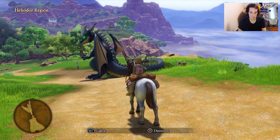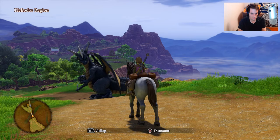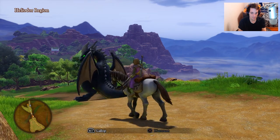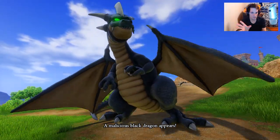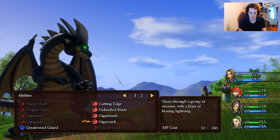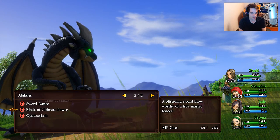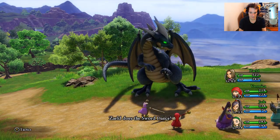All these enemies are malicious now — you see his eyes are green? This is an upgrade from the vicious enemies in Act 2. Our characters are still low level except for the main hero, so I don't want to do too much grinding right now. My main concern really is finding the metal slimes, but let's get started here — I'm just going to clean them out.